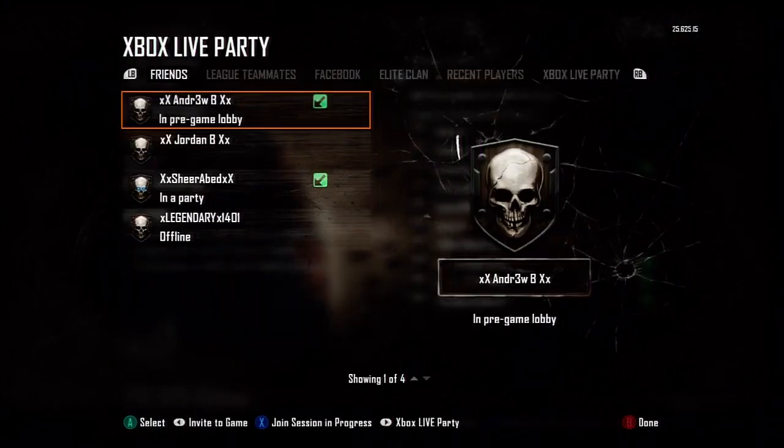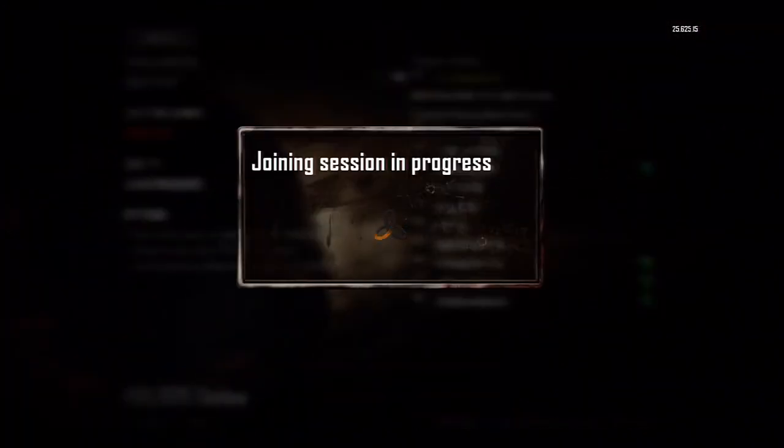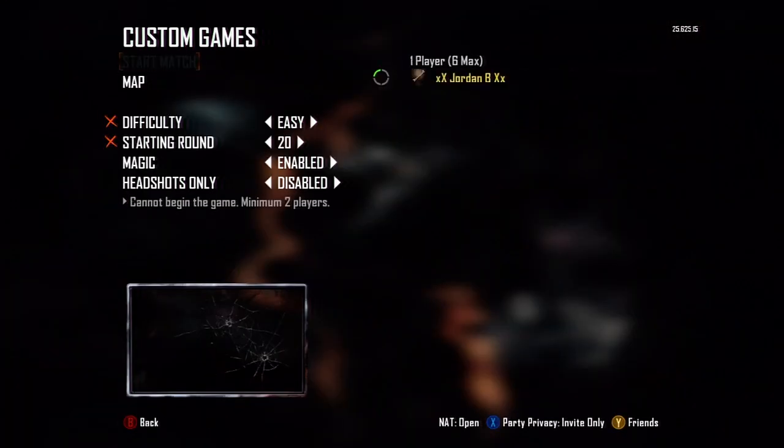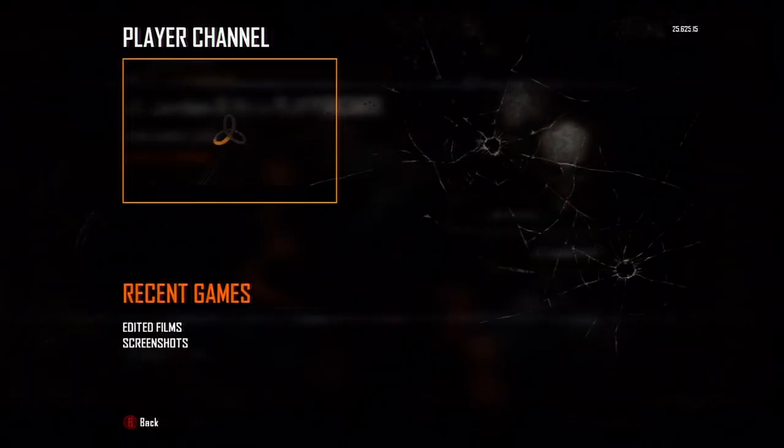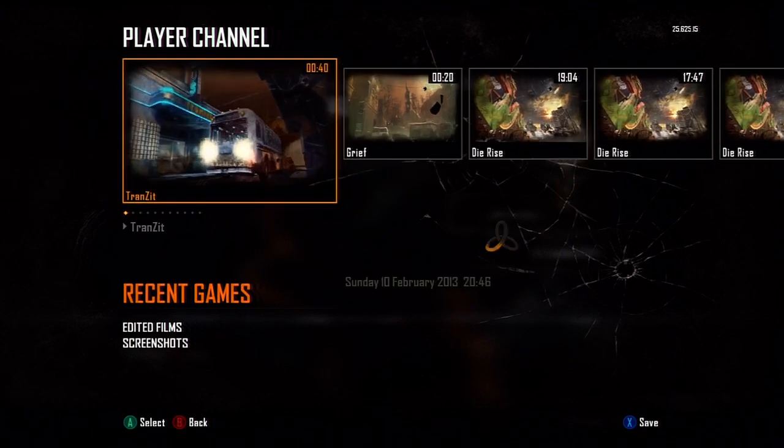So to recap: be in the zombies menu, hover over theatre, press Y, find your friend, press X to join a session and keep pressing A as fast as you can. If you do this correctly you should end up with a screen like I do. Go to your name, press player channel, and find a map with transit on it.